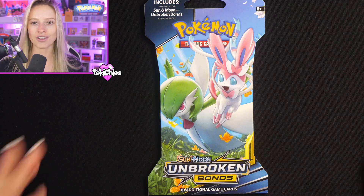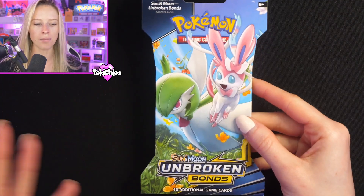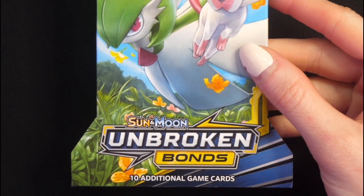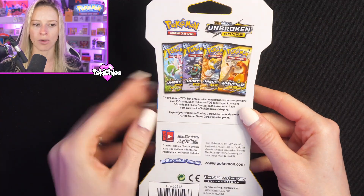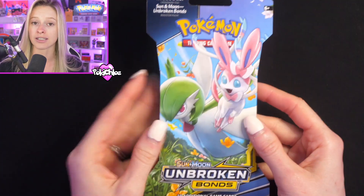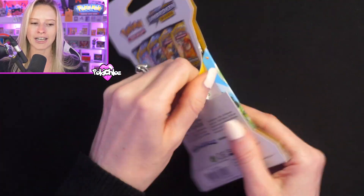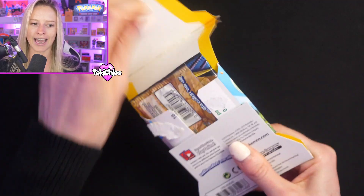So if you haven't already, smash that like button and make sure you're subscribed and let's get into today's opening. Starting off with the $10 booster pack, what I have here is an Unbroken Bonds single sleeved booster — it comes in this single cardboard sleeve, and all this contains is one single booster pack. We are going to crack this one open and see what we get inside.